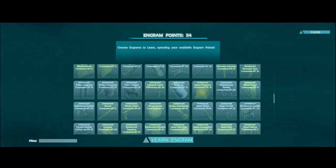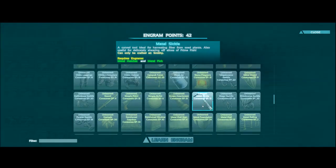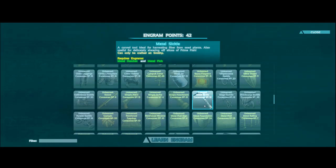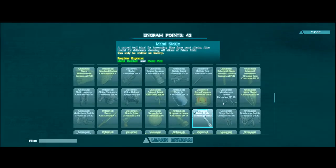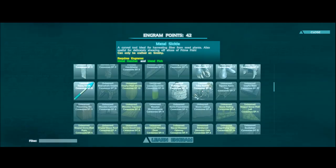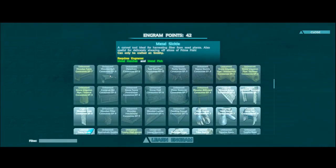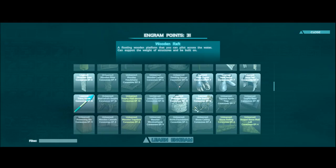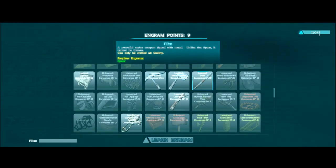We have the sickle which I do want to get, and then there's saddles and metal building stuff, which I won't do since I'm by myself. A stego saddle would be nice. The water jar needs crystal again. Let's see how much the raft is — 11 engram points. I'll go ahead and do that. A feeding trough probably wouldn't be too bad either. Then I think the rest I'll do pike and save the rest for next time.